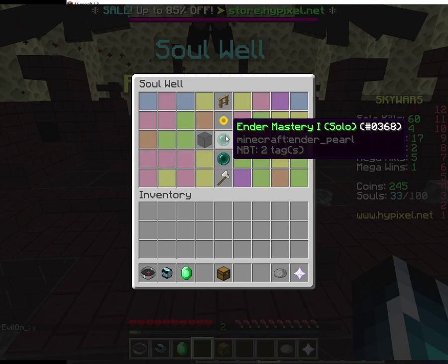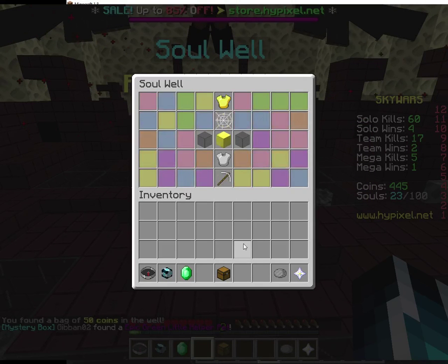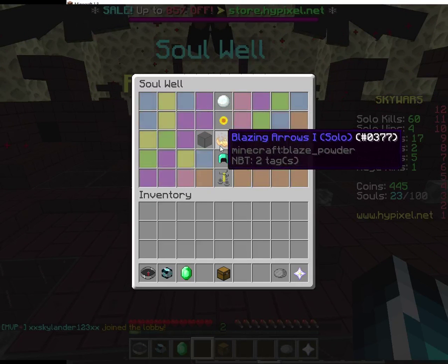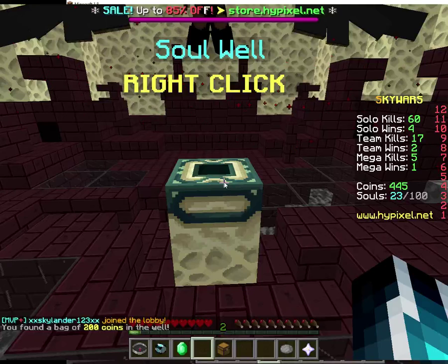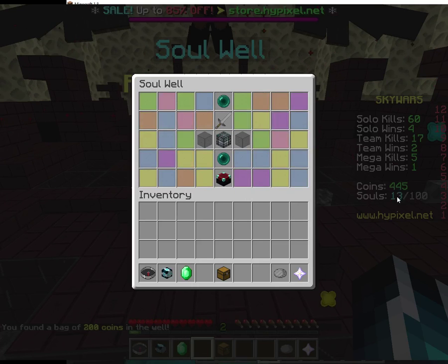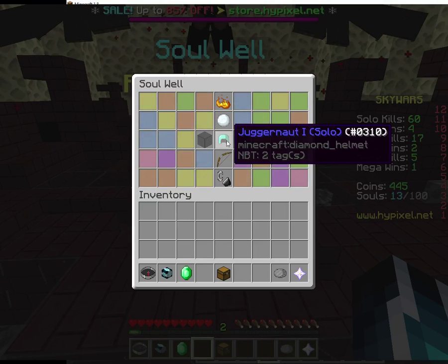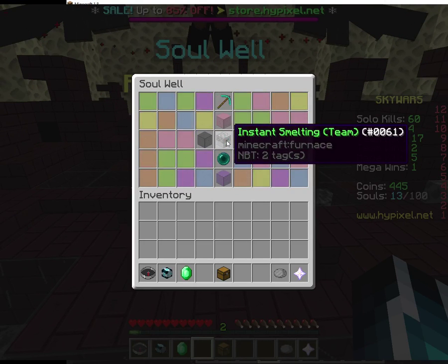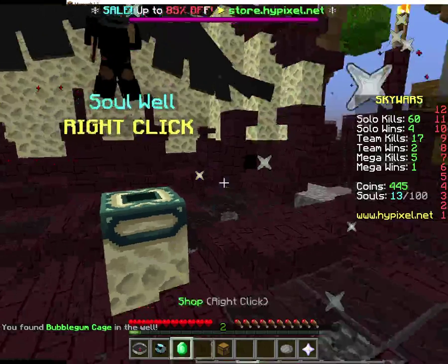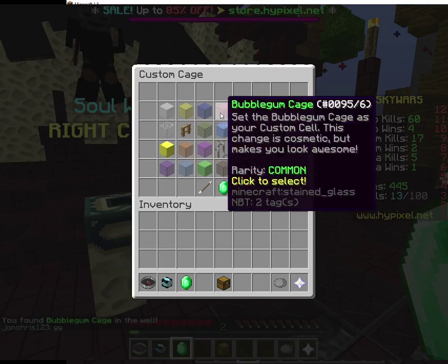Alright, what are we gonna get? Oh, are you mad? We got 200 coins. If you get coins when you open it, it means you're gonna get a small bag of coins, so we're not gonna get a cage. What are we getting? Oh, bubblegum cage! I'm gonna swap to that. Bubblegum cage, there you go.